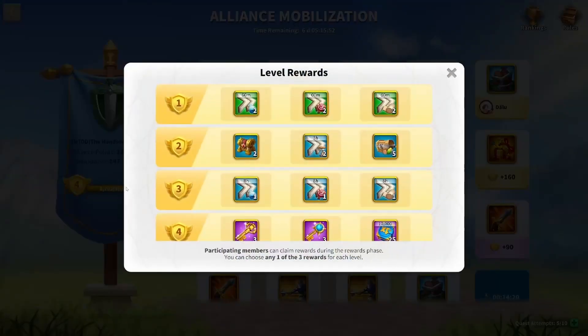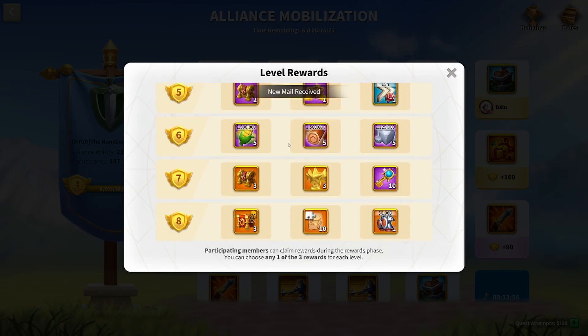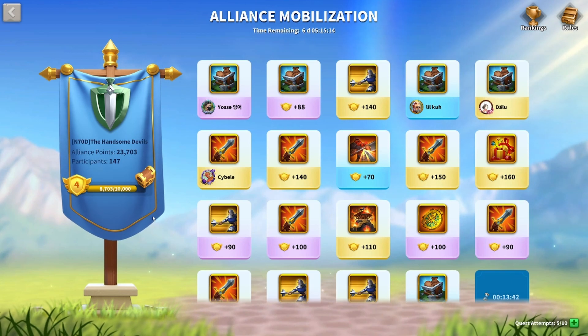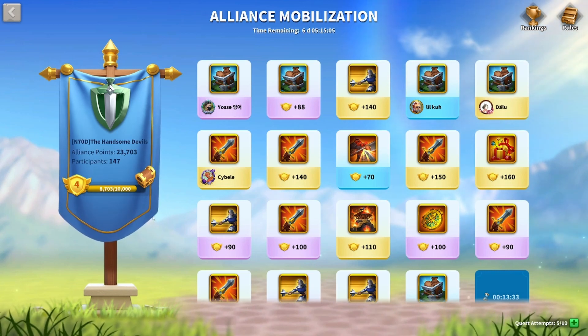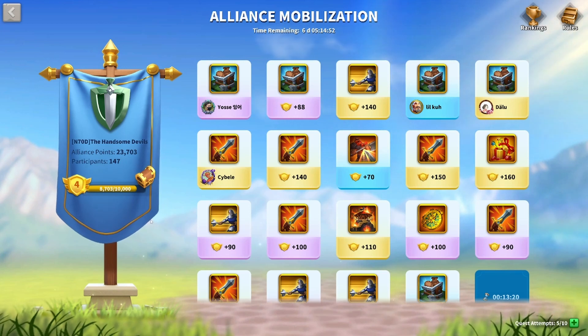Just looking at the rewards for this lowest tier of the event, we will earn at level seven three legendary formation chests, which are worth at least $5 — that is a conservative estimate. The difference between getting to level seven and not getting to level seven is $5 times every member in your Alliance, which is $750. That amount of value is way more than other events in Rise of Kingdoms that you do as an Alliance. The difference between winning and losing an Archive Osiris match is worth a few hundred dollars, but because the rewards for this event are distributed to the entire Alliance, the value is a lot higher.